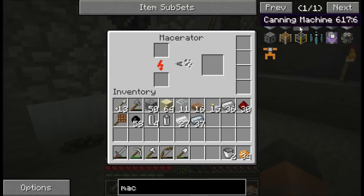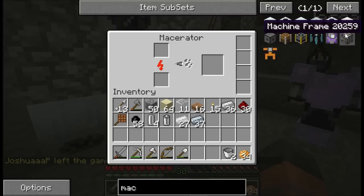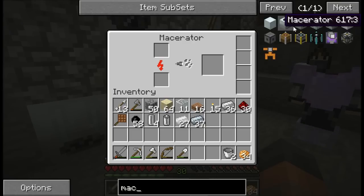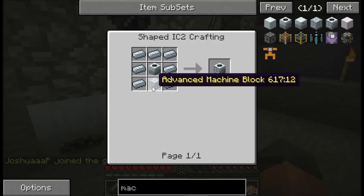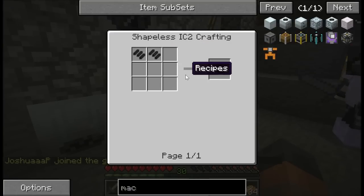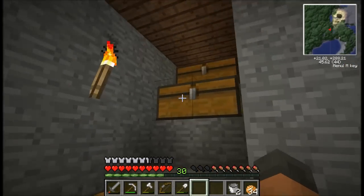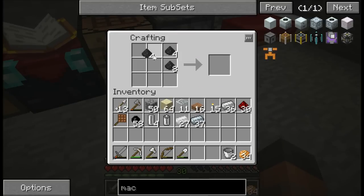I had trouble searching this before — I typed in macerator and I didn't see it. Search macerator and you should see only two: the regular one and then the rotary macerator. It doesn't appear when I search MAC. It does — it's just to the right of the advanced machine block. Rotary macerator. Why did I not see that before? So we have refined iron, we have a macerator, we need an advanced machine block. The carbon plate we get from compressing raw carbon, and we need that rolling machine.